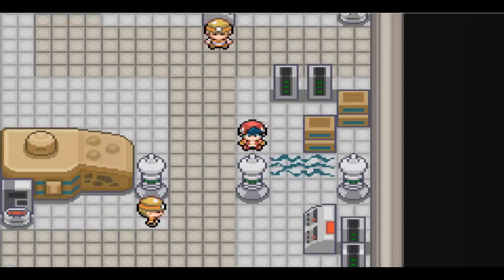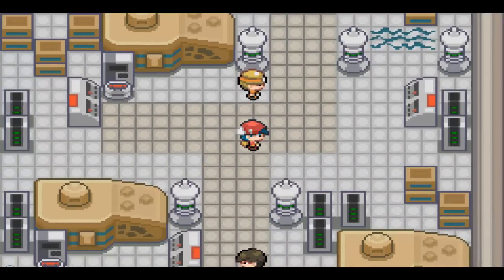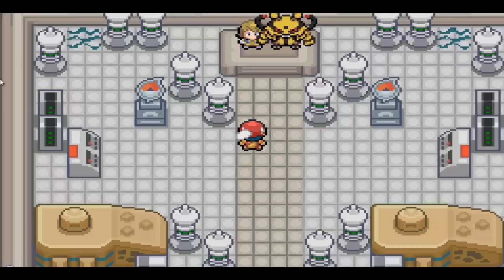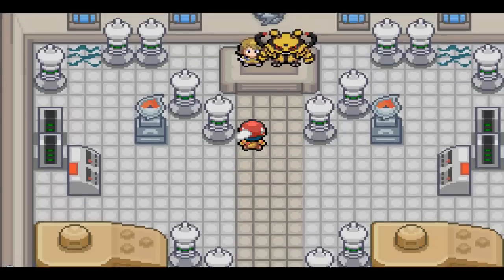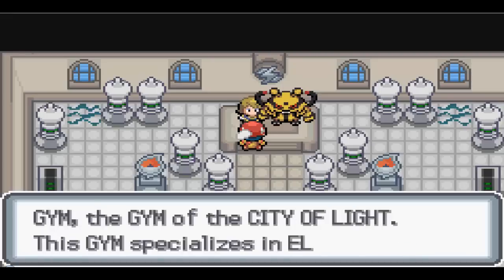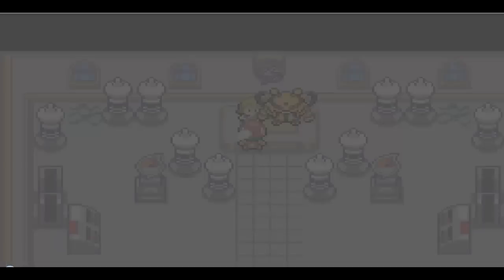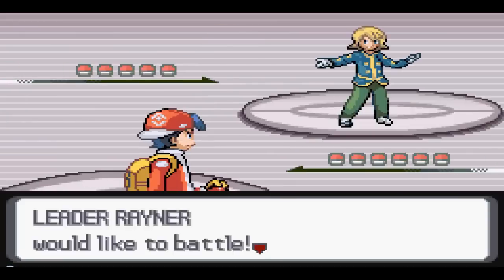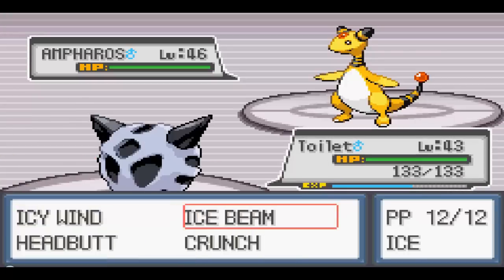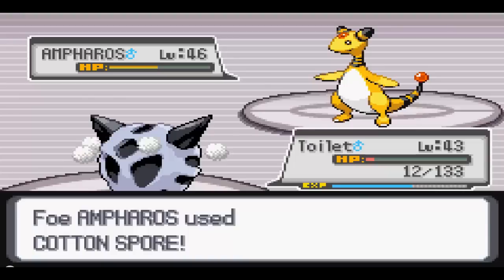We're not ready for the gym leader right now - we're gonna go heal up, then we'll come back. We'll face the gym leader. I'm back after healing and we're ready to take on the Gym Leader and his giant Electivire. Welcome to the Centery City Gym - the gym leader specializes in electricity. As the leader, I'll battle you! So what you got, man? I got five Pokemon and you start off with an Ampharos level 46. Ow, that hurt like a Mother Trucker.